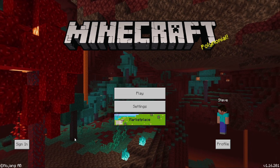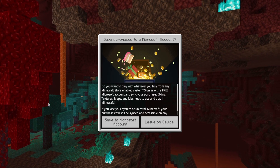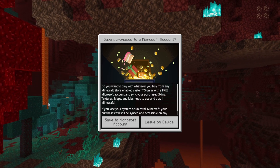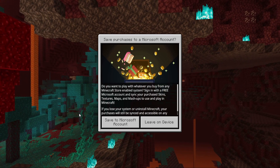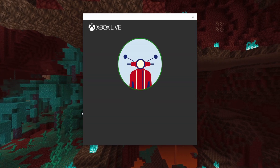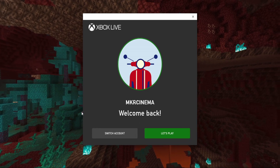You can go click on the 'Sign In' button and you'll see it says you're going to need to either save to a Microsoft account or leave on device. Just click 'Save to Microsoft Account' and now you'll get the Xbox thing loading up. This is where you actually need to use your account.